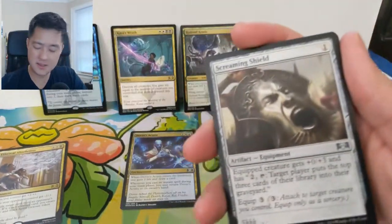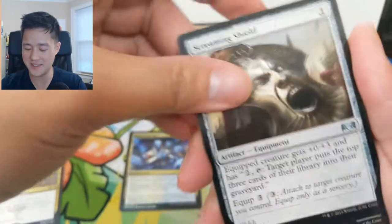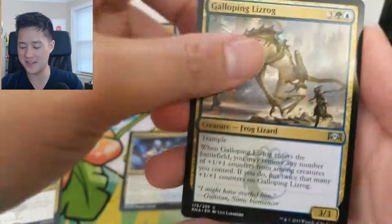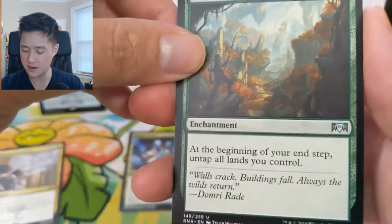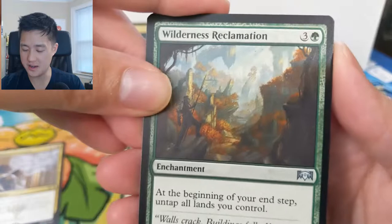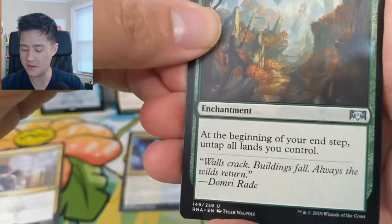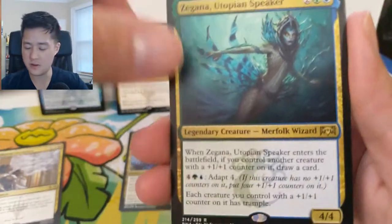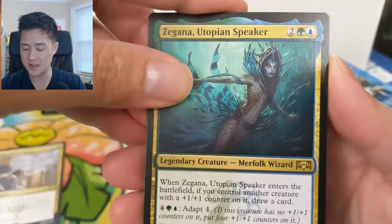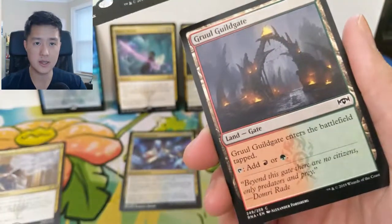Let's keep it going. We got Screaming Shield — this card is so funny. Galloping Lizrog — this is another strange one. Wilderness Reclamation — this card is actually insane. For four mana, so it's kind of expensive but not terrible: at the beginning of your end step, untap all lands you control. Very strong card. Then we got Zegana and Utopian Speaker.